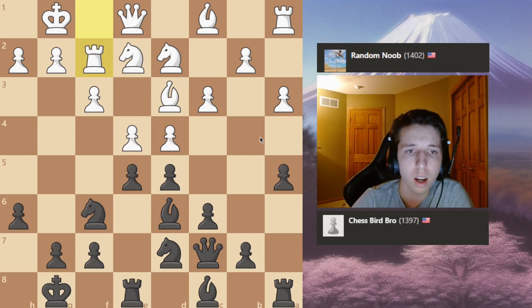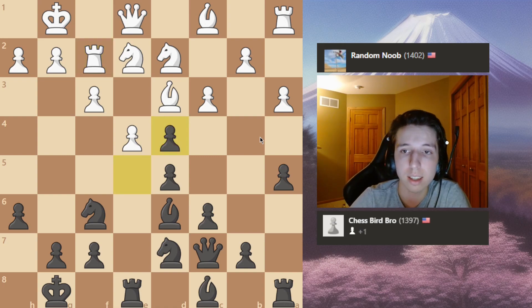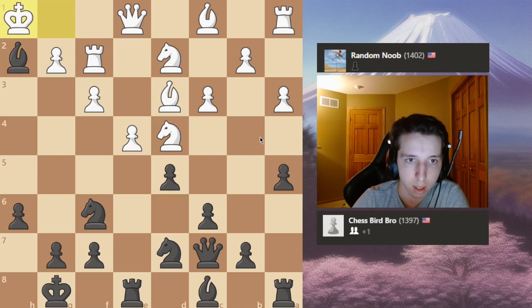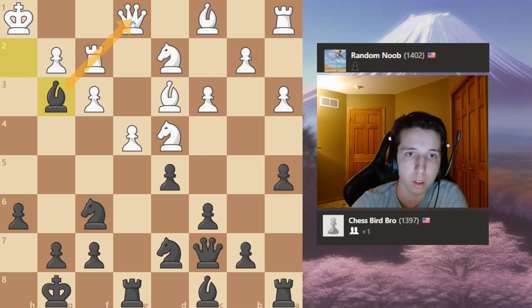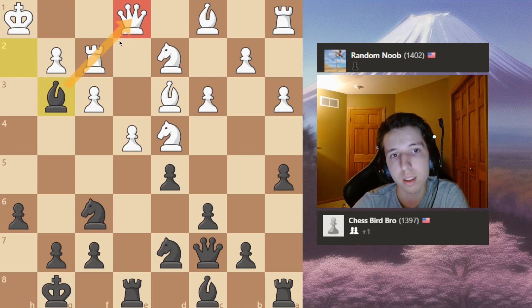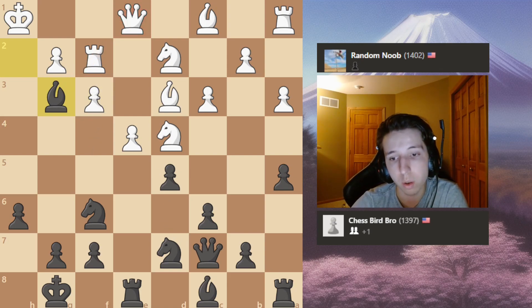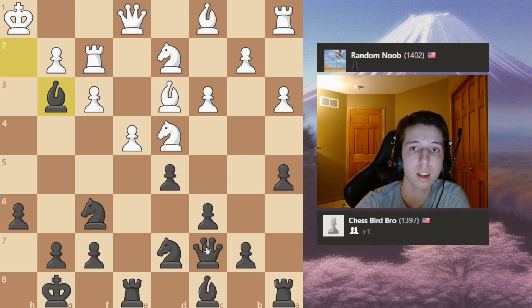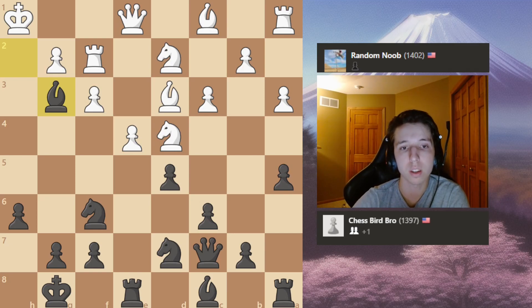White is already kind of busted because there's a tactic here — you already win at least a pawn with d-takes, e-takes d4. If you take back anyway you have check, king moves, and then bishop back to g3, skewering the rook to the queen. It's technically also a pin, but it's a skewer since it hits the queen through the rook. A good example in endgames is giving a check with your rook where the enemy rook is on the other side of the king and you can recapture it for free — a very common blunder. That does it for the beginner section.